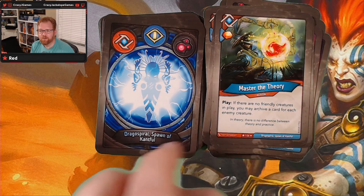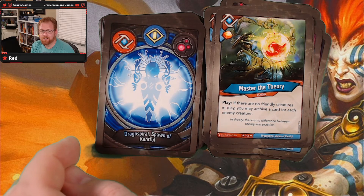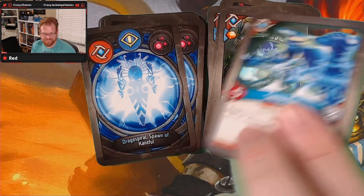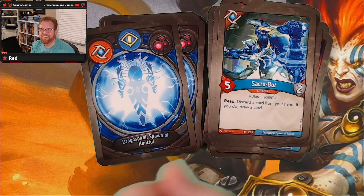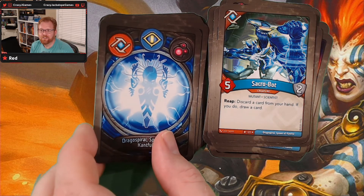Master the Theory — if there are no friendly creatures in play, you may archive a card for each enemy creature. Oh, that's nice — and that's why it's rare. And the Sacrobot — discard a card from your hand; if you do, draw a card.